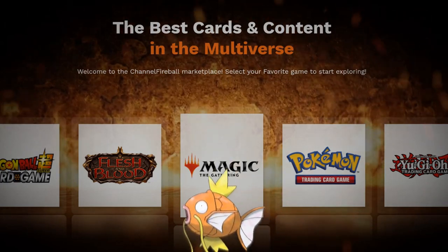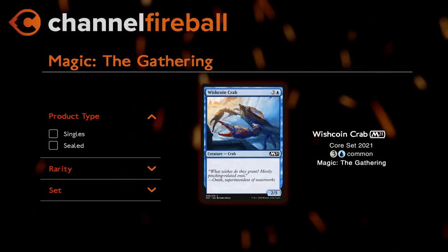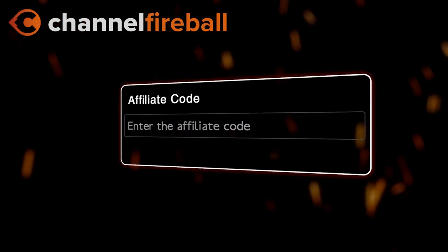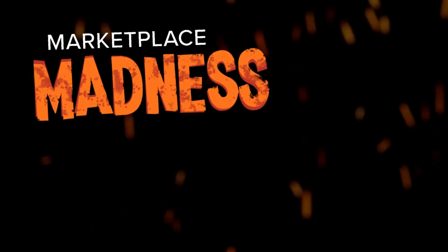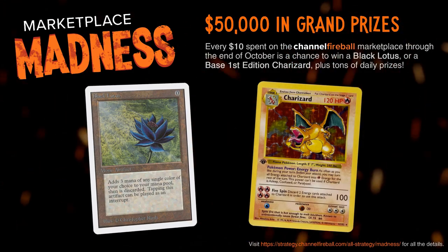Looking for Magic cards? On the new CFB Marketplace you can buy directly from local game stores. Support the channel by using the referral code LVD at checkout and be entered into the month-long giveaways culminating into a Black Lotus and 1st Edition Charizard.